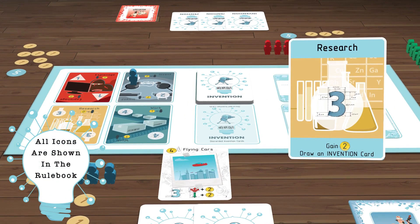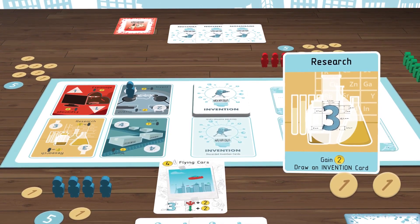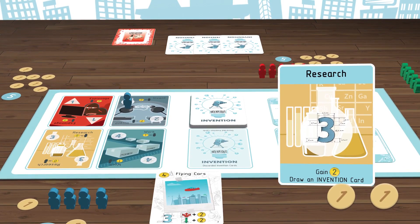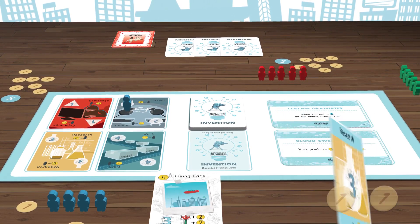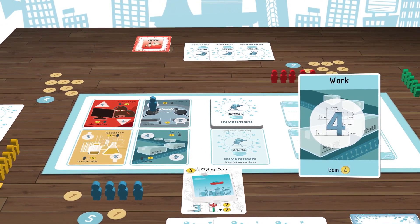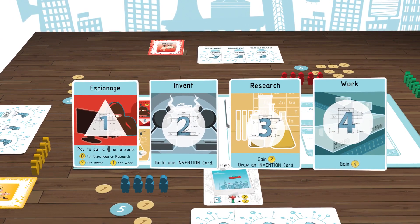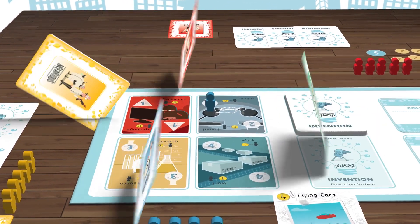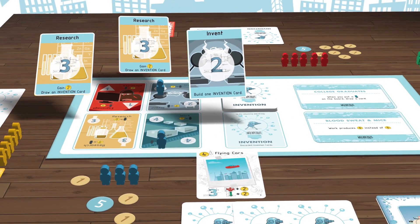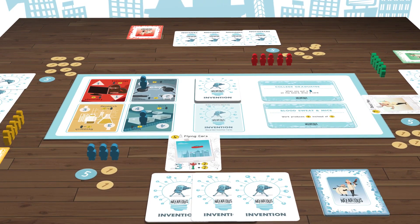The research action represents you working in your lab and getting paid. That action gives you money and allows you to draw another invention card. While some invention cards give you a chance to draw additional cards, the research action allows you to gain a card and money. The work action allows you to build up your resources and get paid, which allows you to earn more money to build your inventions. Those are the four action cards that you play each round. Choose and reveal an action card to play, spies collect money from the actions selected by neighbors, and then players execute the actions in numerical order. You repeat these steps until the first player reaches 20 victory points and wins the game!